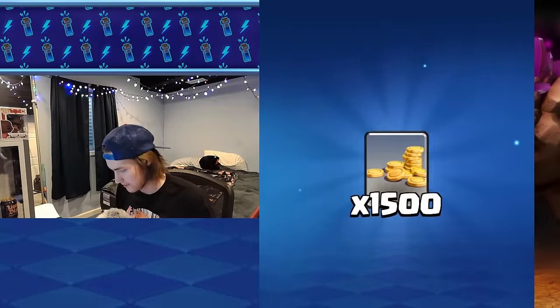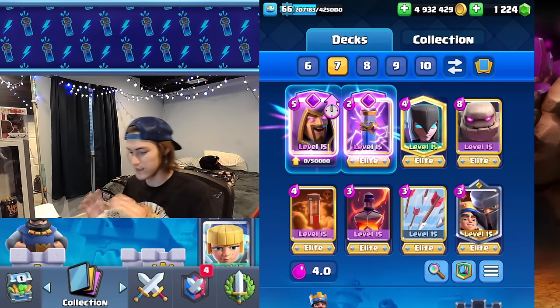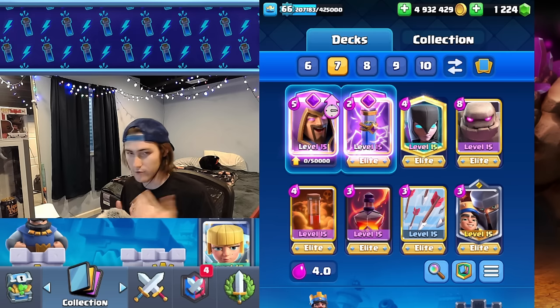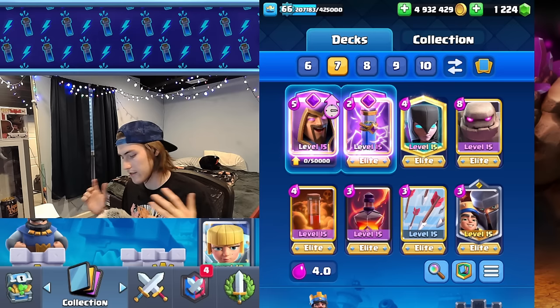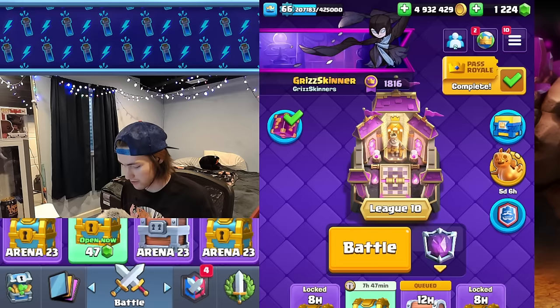Let's open the lucky box — of course it's a common. I did get the book of books with my lucky drop a couple weeks ago, so we can be happy with that. That's deck three — the one I'll probably be maining. Now this fourth one is a four-spell wizard deck, very menacing, cycling so many spells. It's vulnerable against drill decks but wizard counters drill, and with the evo bomber nerf it's easier to counter. Cycle spells, build up a golem push, get poison and arrows down, evo zap, evo wizard defends the drill push, plus little prince.